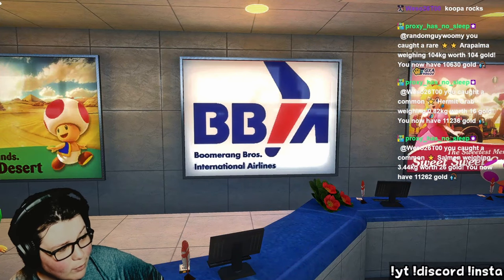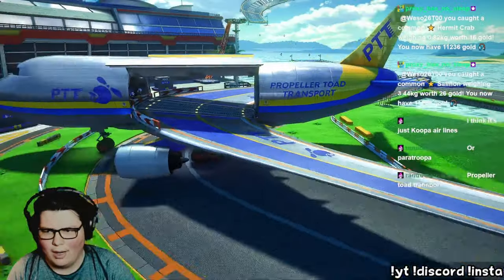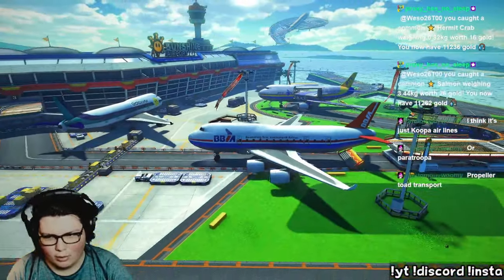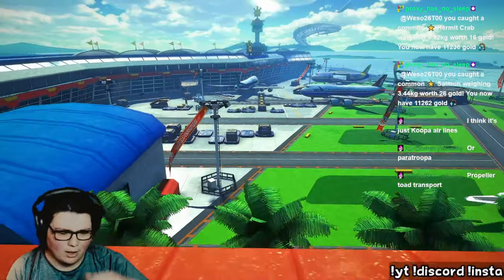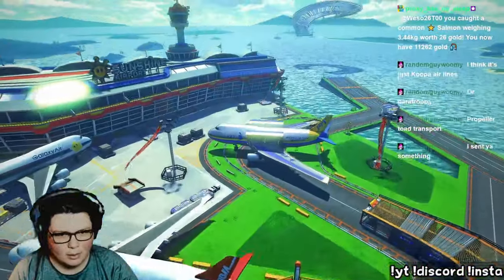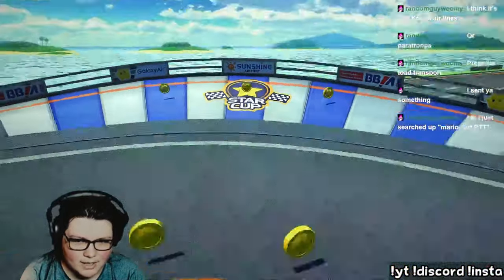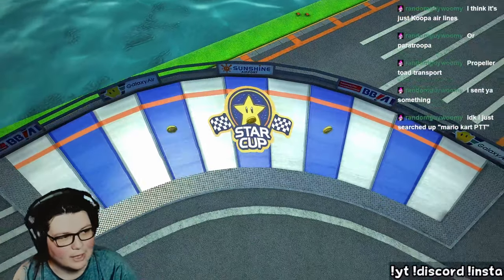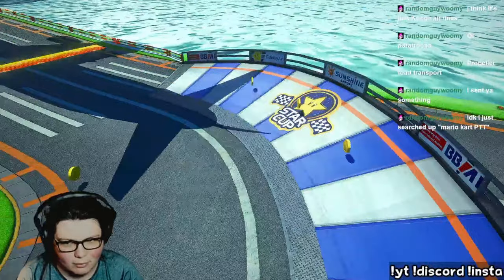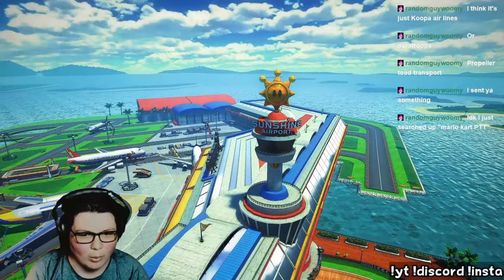Boomerang Bros. Air — that's what that stood for, the one I thought looked like Dodo Airlines. Oh wait, this is a different plane. Is that the only one like that? We've got Boomerang Bros. Air, Galaxy Air, and then there's one that's unique — Propeller Toad Transport. We got the Star Cup plane — that's the cup we're in right now, this track is inside of the Star Cup. Most of the tracks have references to the cup they're in, and we got the Shine logo for Sunshine Airport. Hell yeah.